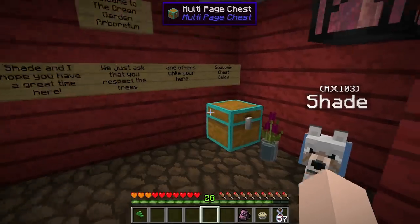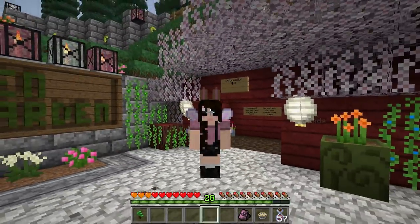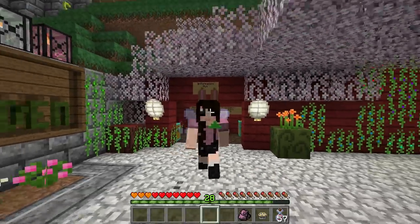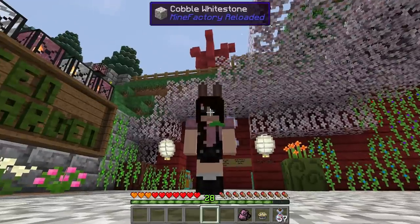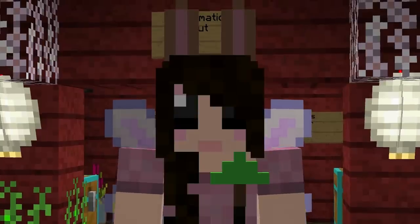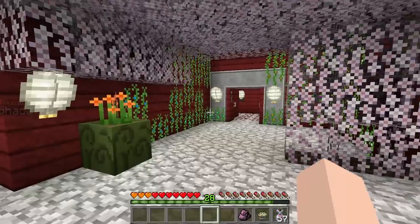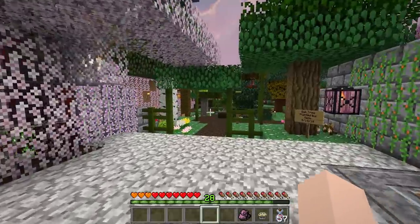Welcome to the Green Gardens Arboretum. It says to respect the trees and others while you are here, and there's a souvenir chest below. A tree pin! She mentioned in Discord that we can go ahead and get this. Let's see how the tree pin looks — if we hit P we should be able to put it on. Oh my goodness, we have an adorable little tree pin! We are so fancy in our bunny ears with our awesome tree pin — this is amazing!